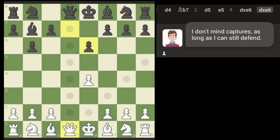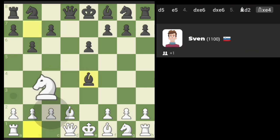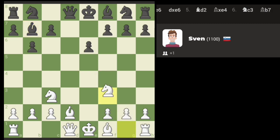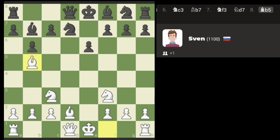I should play for my advantage, shouldn't I? Let the bishop take. Now let's go after the bishop. The other option is to simply take the queen there, but let's go ahead and pin that.